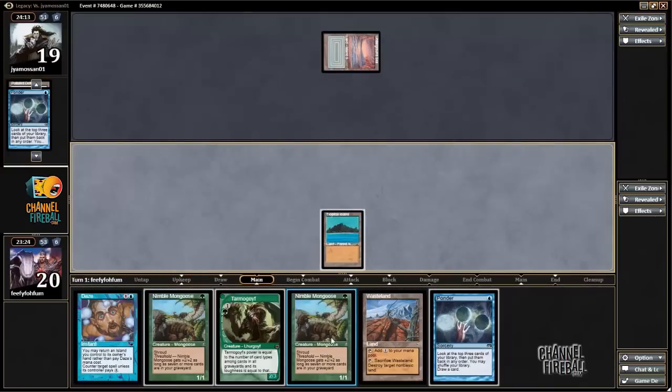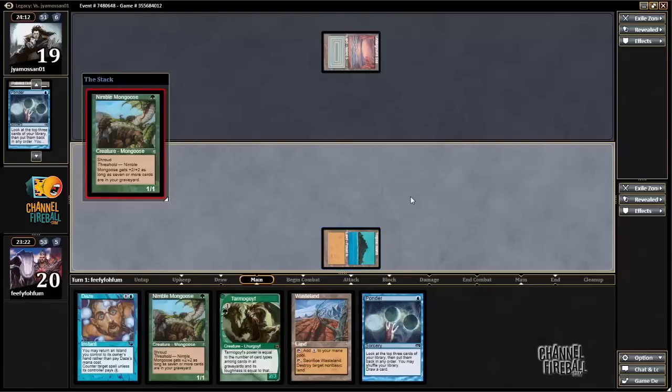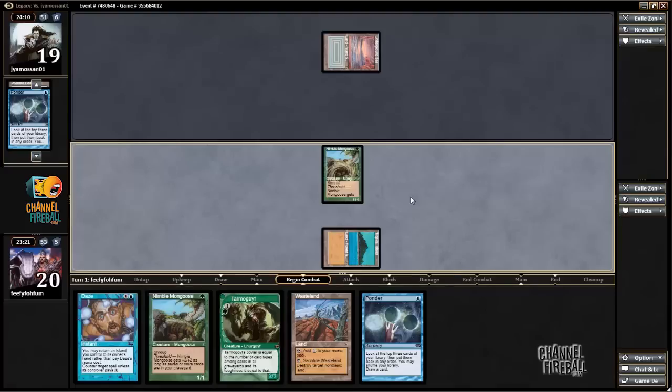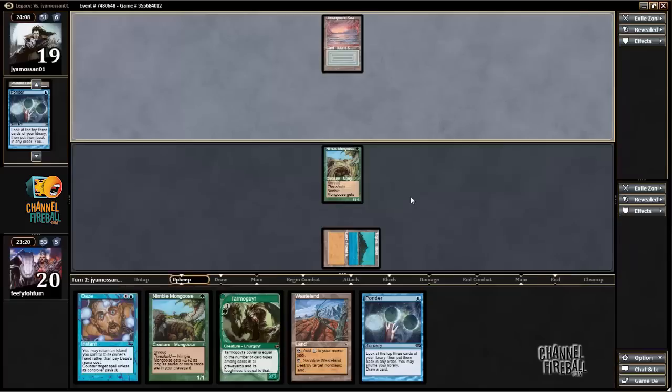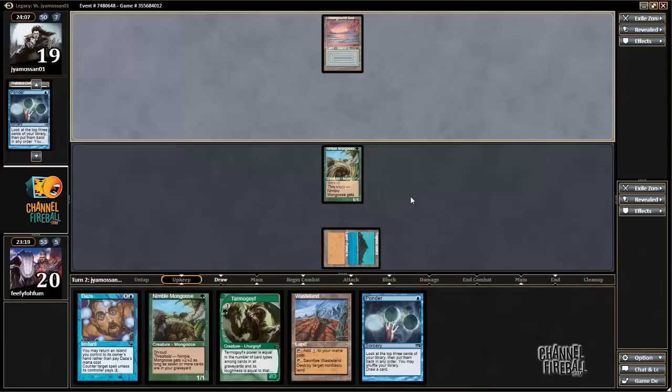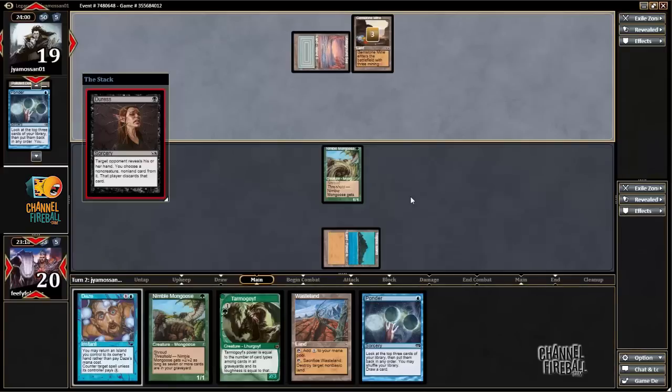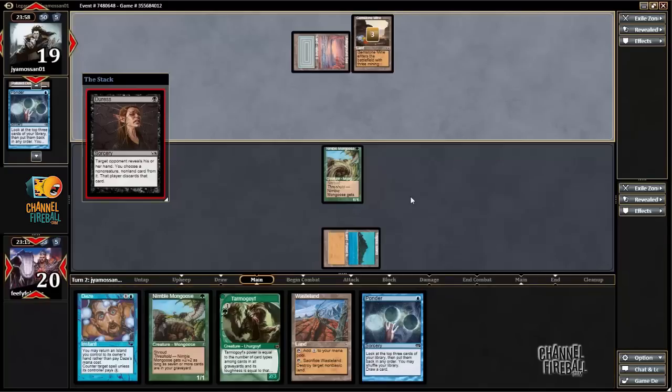I will begin the game with a Nimble Mongoose. Against these combo decks, pressure is key. You can have all the disruption you want in your hand, but you need pressure. These decks often play things like Cabal Therapy, so they can set up a hand where they can beat any amount of disruption. I'll be able to Wasteland next turn to disrupt my opponent, and maybe Ponder into additional disruption.